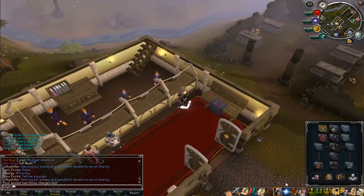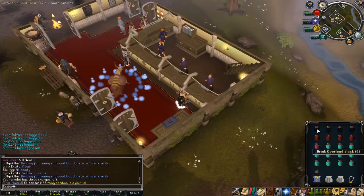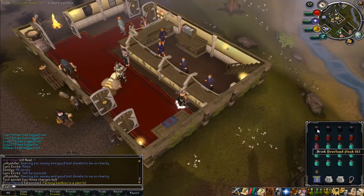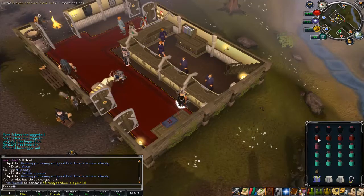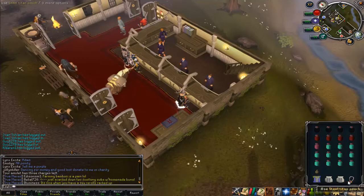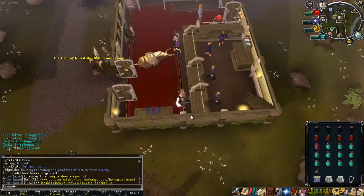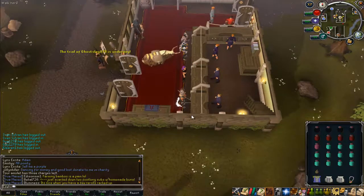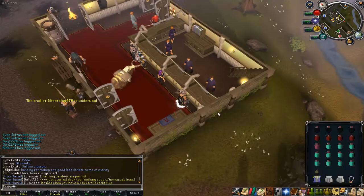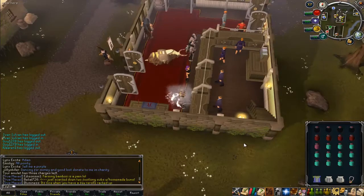For the inventory: overloads — you can take extreme attack and strength but if you have overloads just take those. Prayer renewals, prayer potions, and I have one restore just in case my summoning runs out for the second steel titan. Scrolls of course, and I just take a Glory to get there and back to the bank faster. You can use the Witch Doctor mask but I'm using the Teleport to Spirit Tree so I have one more inventory space to pick up drops.